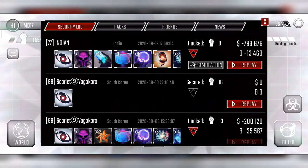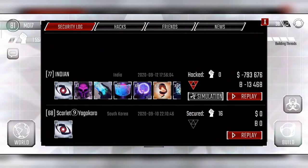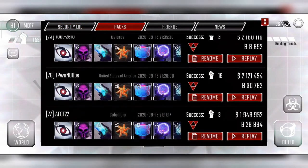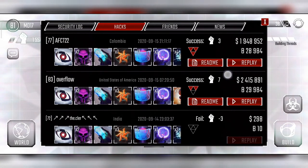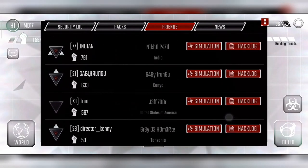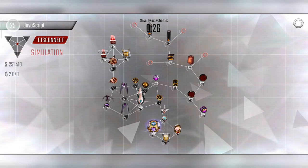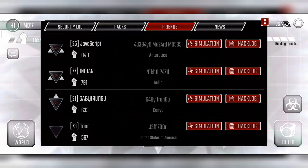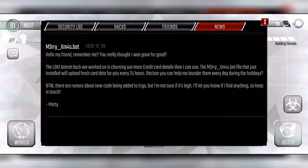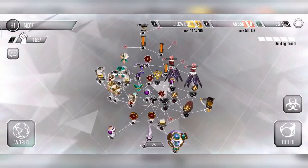In the security logs, we can see how our network held up against other hackers. In the hacker log, we can see which networks we hacked and how much loot we gained — always look for higher loot and affordable networks. In the friends section, we can simulate battles with friends to test our base and programs in a friendly battle. There's also a news section, though it's been empty since there hasn't been a major update since 2019.